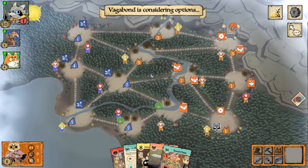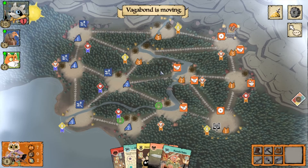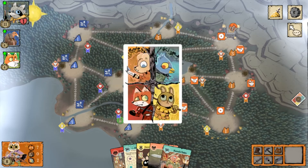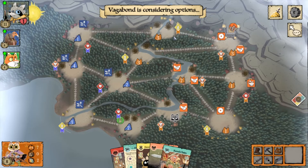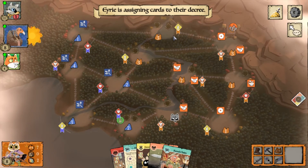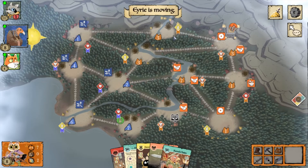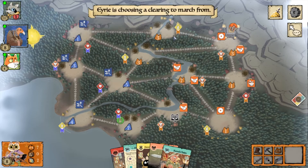Even if someone takes out a sawmill or a recruit, I'll just build it eventually — it helps me get to that 10 points anyway and doesn't hurt. Right now I'm in a pretty good position. I have the dominance card in hand and only have seven cats left to get out. Now you really need to start thinking about your end-game play — what can prevent this victory? Think the bigger picture.